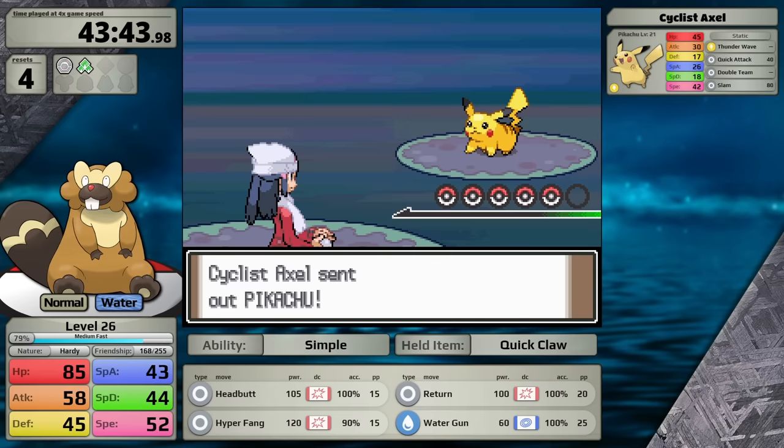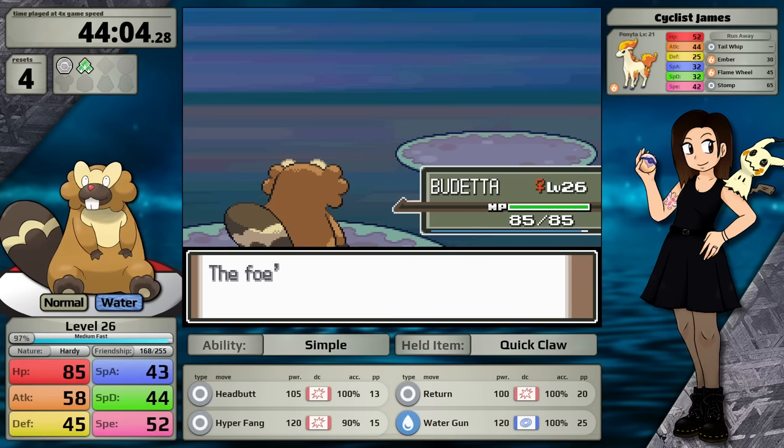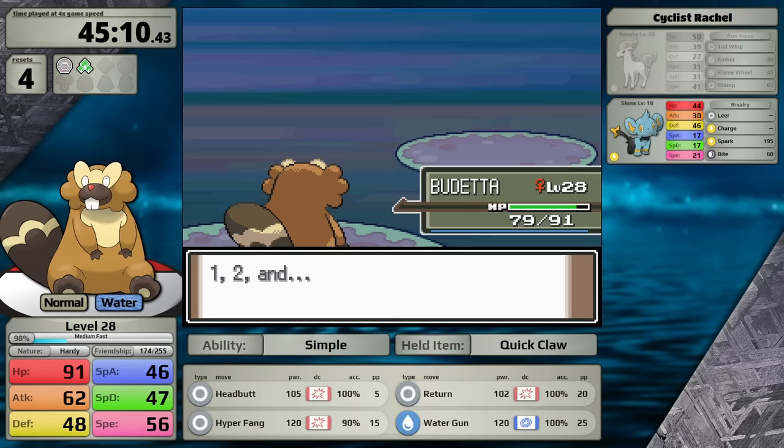As we head down Cycling Road and I continue my training, I want to mention my Beaveral's nickname, which is Badetta. I asked my wife to nickname my Beaveral because I really couldn't think of anything, and this was the choice she went with. I think in the future I'm going to have to re-evaluate asking her for names — after all, the last time I did, she gave me Jerry for Giratina.